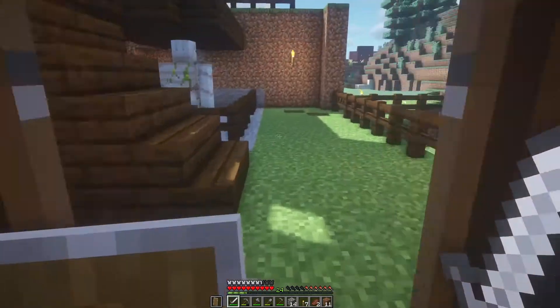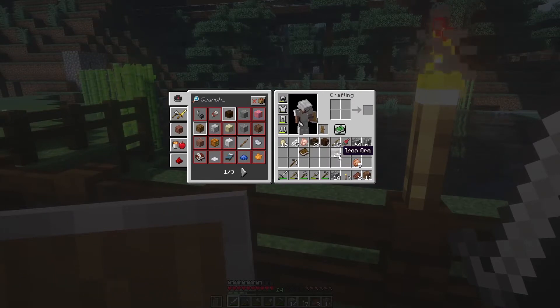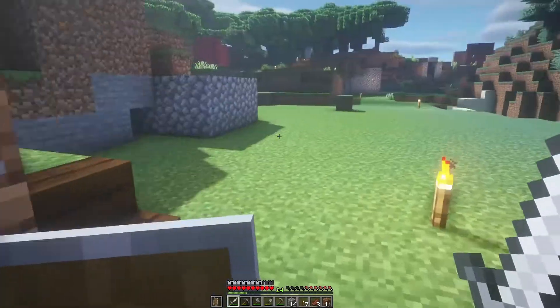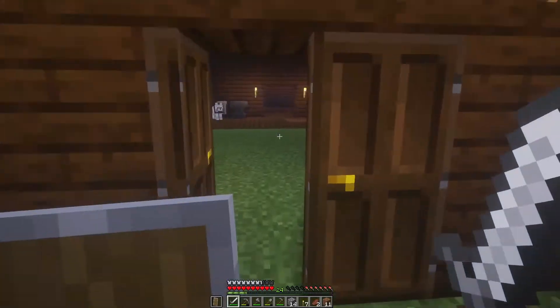To get a bucket, first of all you have to mine some iron ore. I have gathered 25 iron ores — you can find it in the mines. Dig deep down and you will find iron ore. It's pretty easy. You can mine it with the pickaxe.